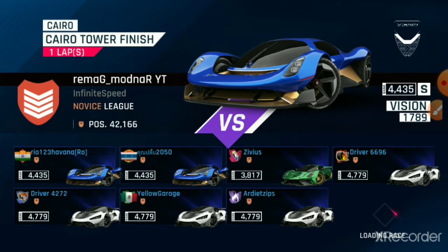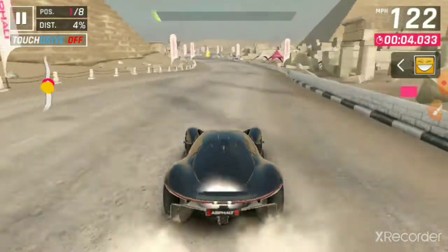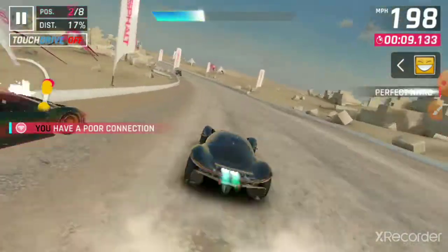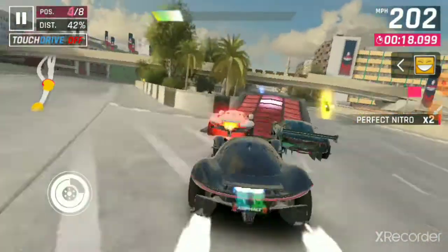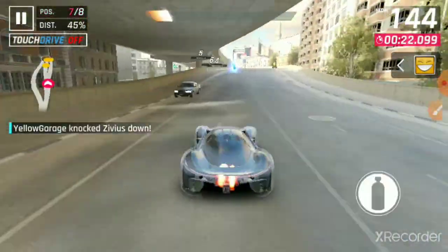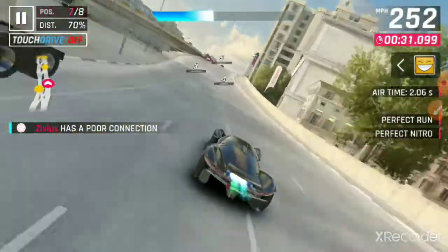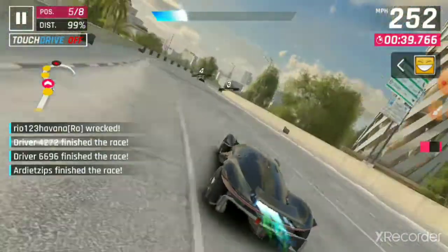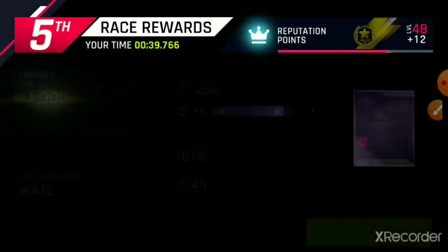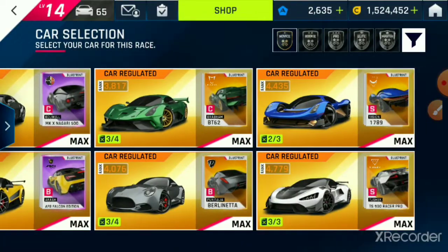Moving on from that rant, we now have the Vision 1789 — the first of the two S-Class cars of the bunch. This is definitely very close to the Tushek in terms of performance; it does 250-something miles per hour, pretty close to the Tushek's 255 — I think it's 252. I'm just lagging so much right now. It's 242 miles per hour. This car definitely handles really well — handling and acceleration are pretty good, and nitro efficiency is actually pretty good too. So I would say this is definitely a very well-rounded car, and one of the higher-end ones. Pretty close to the Tushek in terms of performance; it could put up a really good fight against that car.